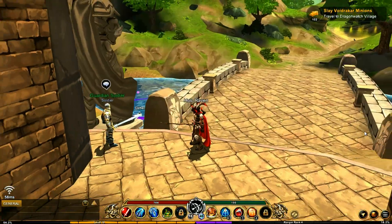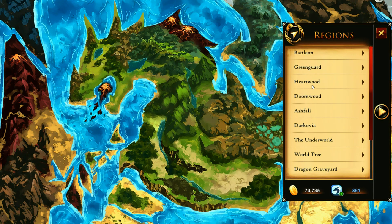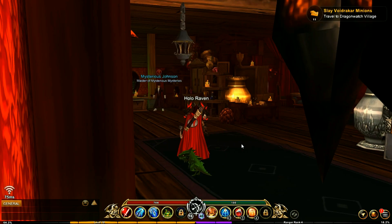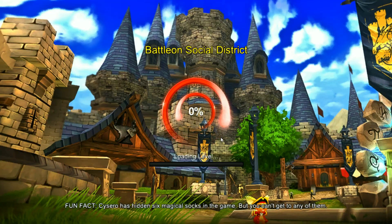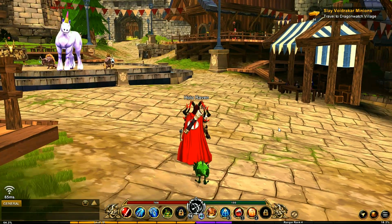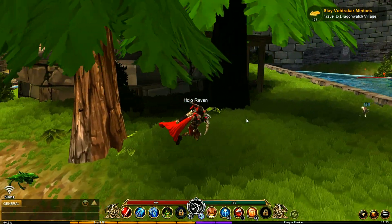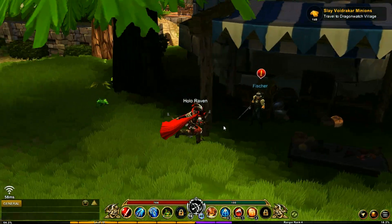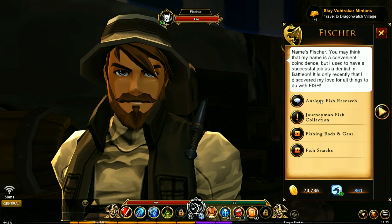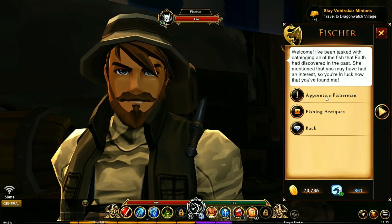Now let's jump over to the Social District. To make this easy, go to the Oddity Shop — the House of Oddities right here — click on that, then turn around and head out the door. This takes you to the Battle on Social District. Just up here, around this corner, is this NPC right here. You want to interact with him — he is a fishing NPC.